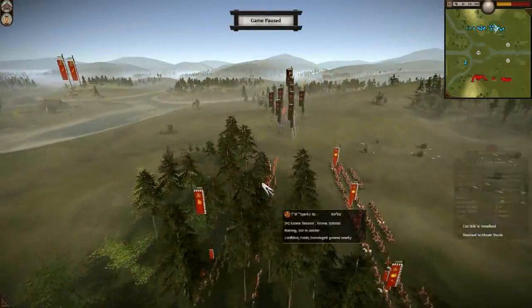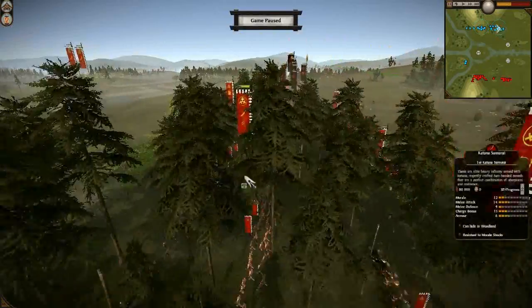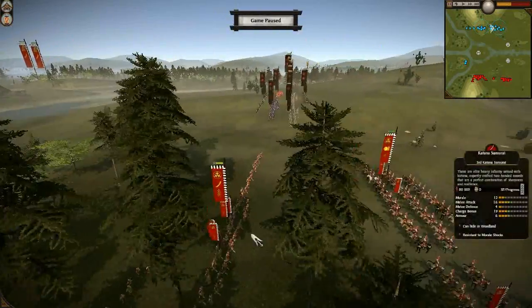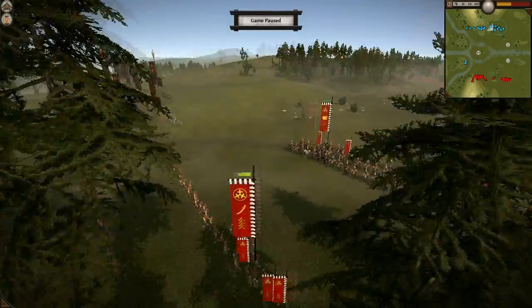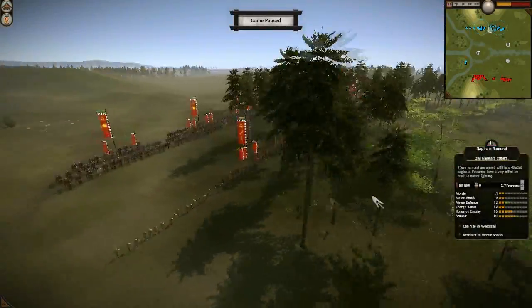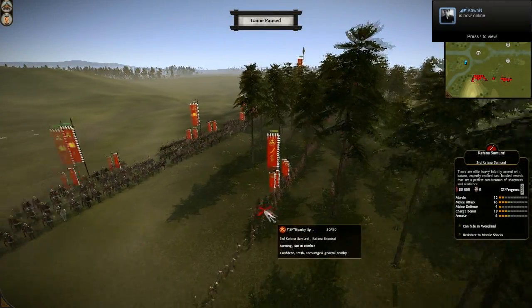He has 3 sets of Katana Samurai, which is definitely a strong force — 2 chevrons on this one, 2 chevrons on this one, and 4 chevrons on this one. He improved the morale, melee attack, and charge, which is a very good choice. And that armor is increased by a retainer he brought — so again, all strong choices. He is going to definitely be a force to be reckoned with.